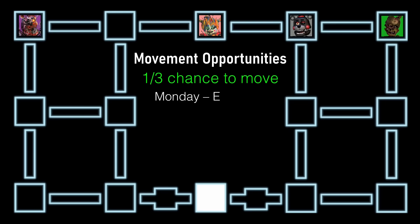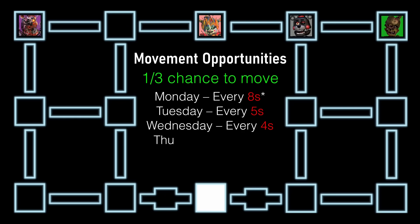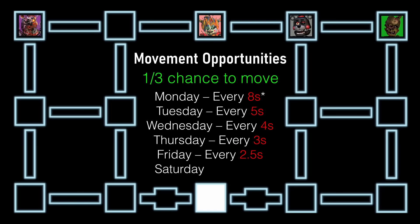On night one, they only have an opportunity every eight seconds, and only if the tutorial isn't playing — which means you're at a slightly higher risk if you mute it. They get a lot quicker though: movement opportunities every five seconds on night two, every four seconds on night three, every three seconds on night four, every 2.5 seconds on night five, and every two seconds on night six.